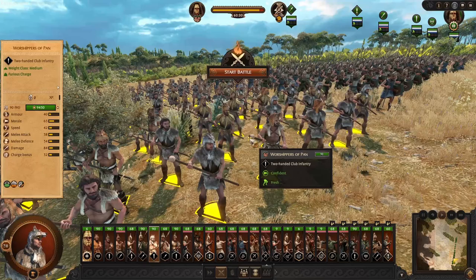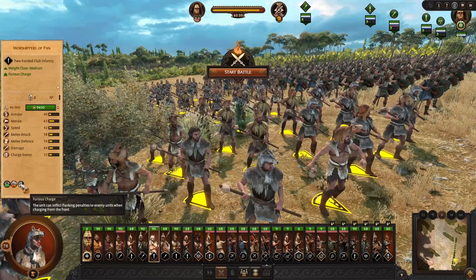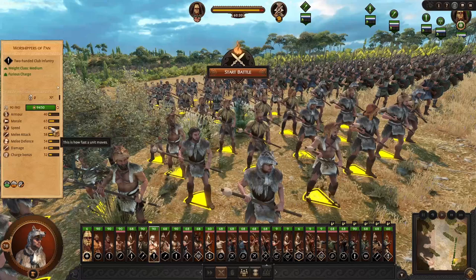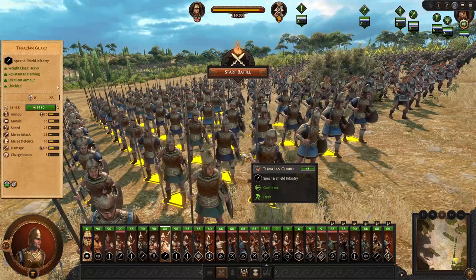We have the Worshipper of the Pan, which we saw is unlocked from that tribal unique building. They hold a mace — so not armor piercing. They will have Furious Charge plus Strider, so they cover ground quickly and apply a debuff when they charge in. Decent charge, decent damage for infantry. Not as fast because they have a bit of armor, and morale is once again pretty high. Average attack and defensive stats.